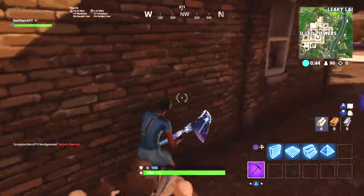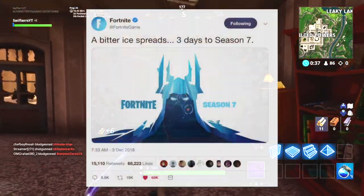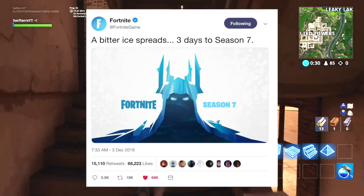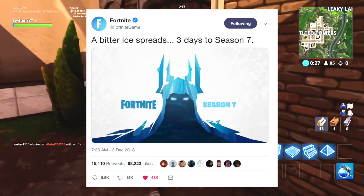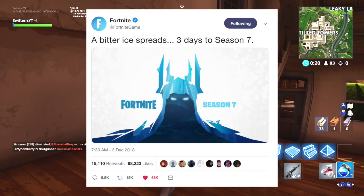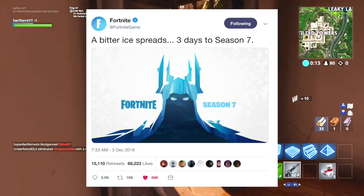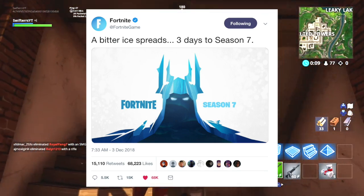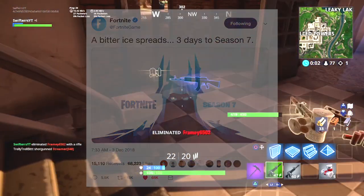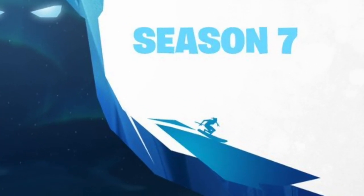For those of you who don't know, earlier this morning we actually received our very first official teaser image from Fortnite regarding Season 7. This is the teaser that was posted over on Twitter a couple of hours ago, and it says: Fortnite Season 7, A Bitter Eye Spreads, 3 Days to Season 7. Within this image, you can very clearly see there appears to be some sort of ice-themed character in the very center. He appears to have an ice crown or ice horns sticking from the top of his head, with some eyes at the very top. In my personal opinion, this definitely appears to be some sort of crazy ice king, maybe an ice monster or ice-themed creature. If we zoom in a little bit, we can actually see what appears to be someone skiing or snowboarding down an ice mountain.